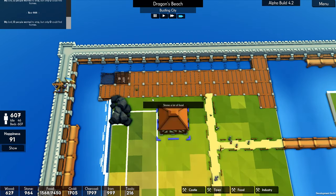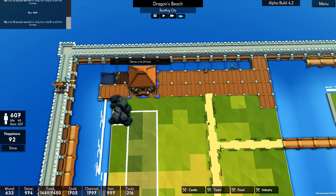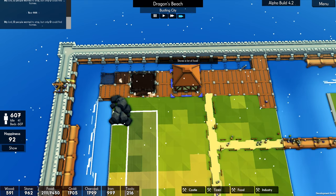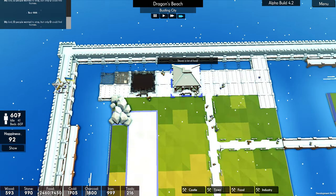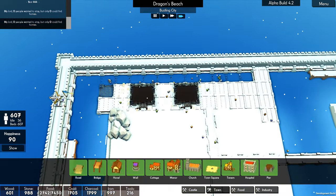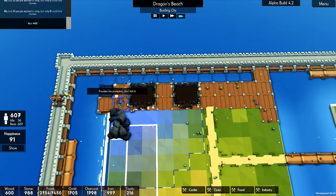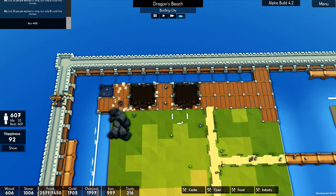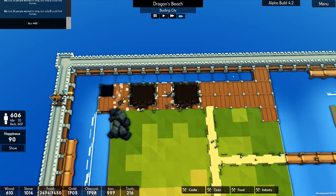While they're doing that, we have some spare people. So I'm going to put a granary here. I'm going to leave a gap and put another one here. And before anyone warns me, because you probably will — we're going to need a well at some point. So let's put one there.